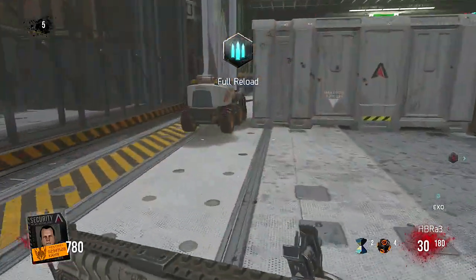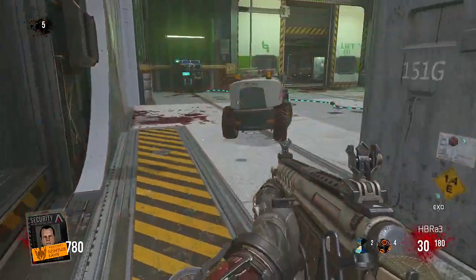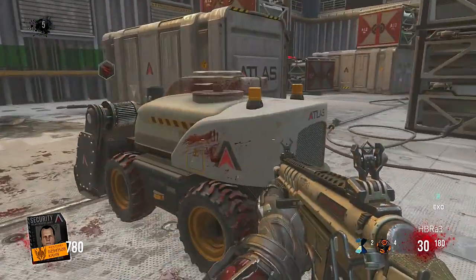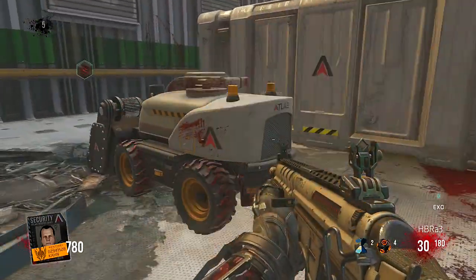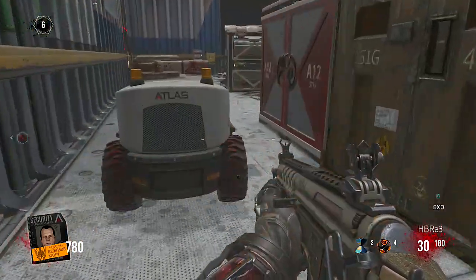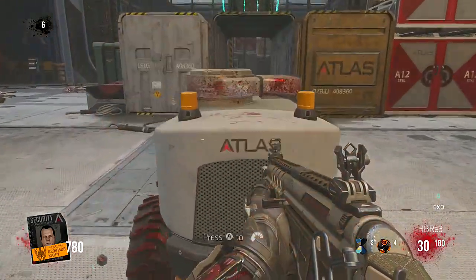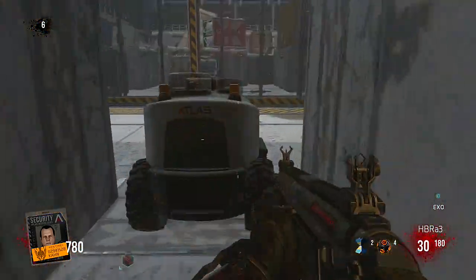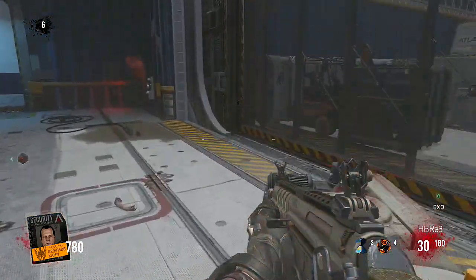Chompy is a security thing that you activate — basically one of the security items that can help you out. The little drone comes out and it's got grinders on the front of it. It's used as a distraction, and during dog rounds you can ride on top of it. The dogs cannot attack you because they're constantly chasing the drone.